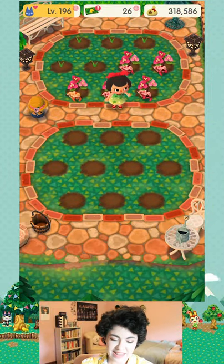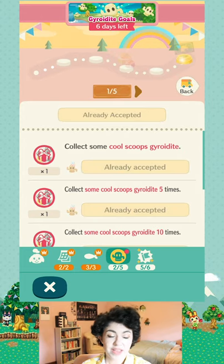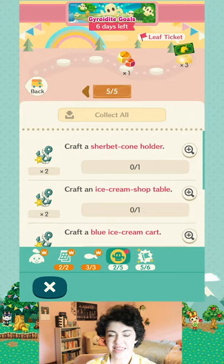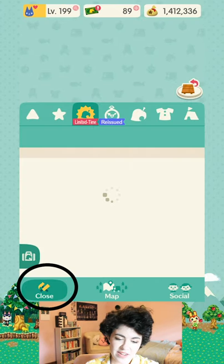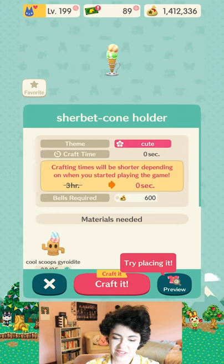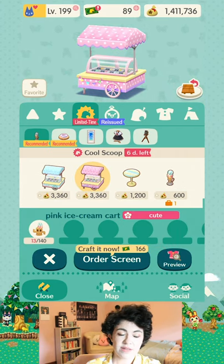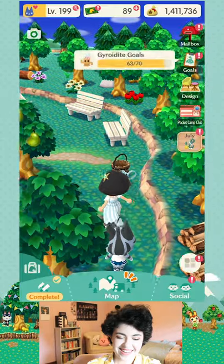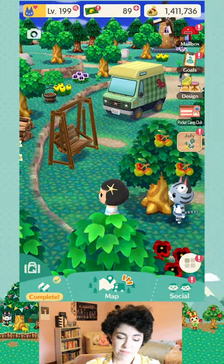You complete those events to get the monthly goals done. There's almost always a set of goals just for the weekly events, and for the gyroid goals we can also get some leaf tickets — I think 15 if we go around and collect the gyroids and craft the gyroid items. This month's gyroid items are really cute. We have enough gyroids to craft a sherbet cone holder. For this Cool Scoop gyroid event you just craft with bells and gyroids — you don't need to spend leaf tickets to craft most of the ice cream gyroid event items.